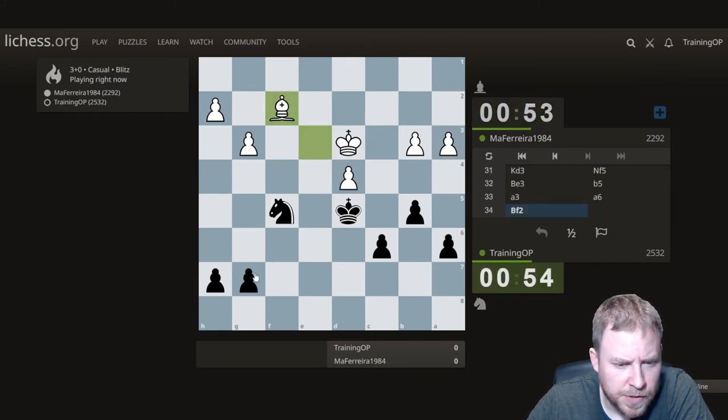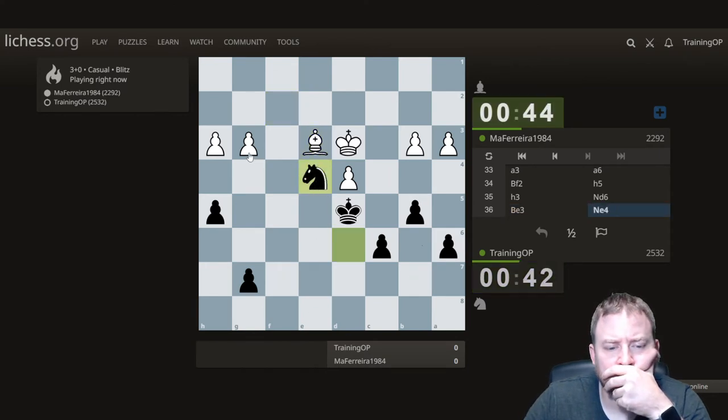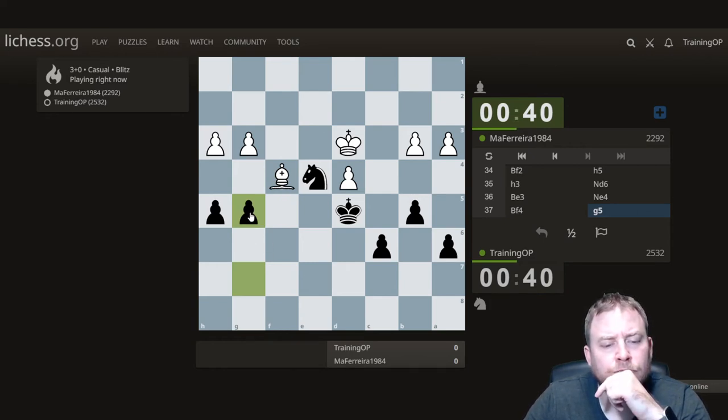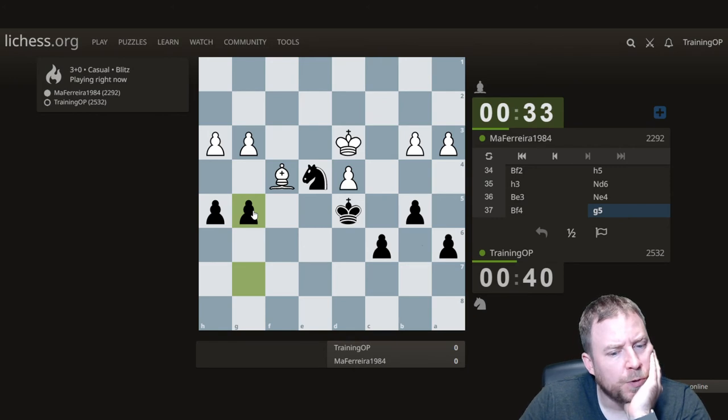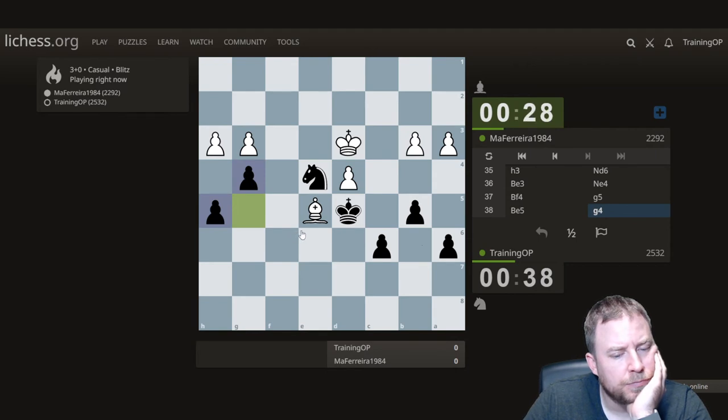Get pawns on the opposite color of the bishop. Stick pawns on the same color. I'm getting exactly what I wanted — slow, steady improvements with a focus on making sure the pawns won't be targets. Now a passer is looking imminent.